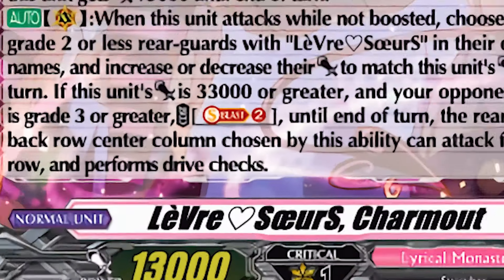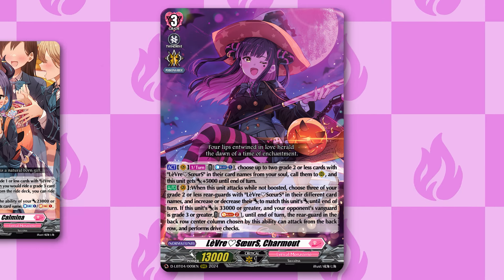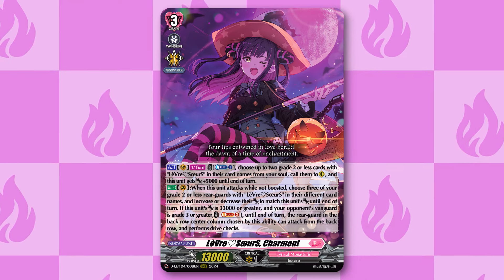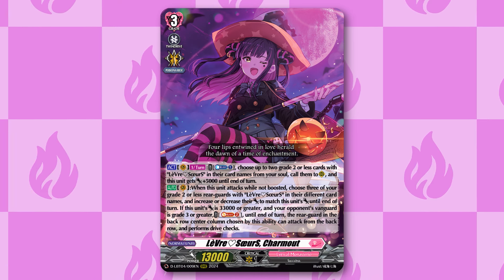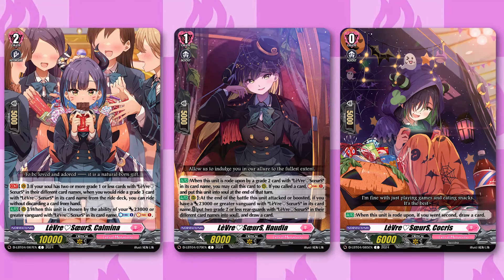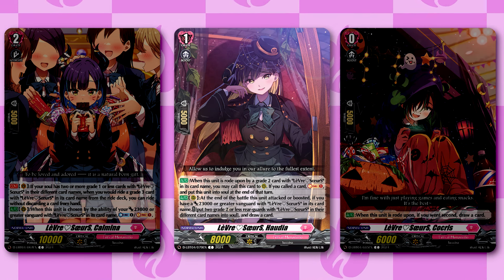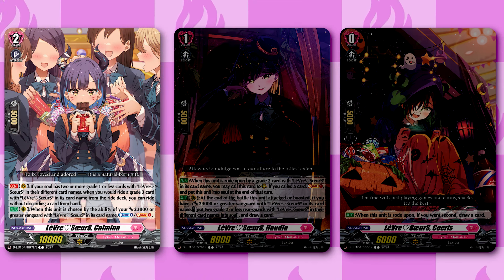For our last deck, which is for Lyrical Monasterio, it is Carmout. Carmout is all about getting your Sour rear guards in play and getting Carmout really big, and having the Sour rear guards match her power. Carmout herself can call two things from soul and give herself plus 5k, and whenever she attacks you give three of your different Sour units power until they match Carmout's, and you can also give your back row center rear guard the ability to attack from back row and perform drive checks. All of these Sour units are part of our ride line — we have the starter which is a vanilla, and the grade one Hardia which can put itself and another rear guard into soul to draw a card at the end of the battle it attacked.